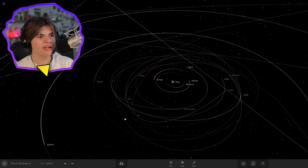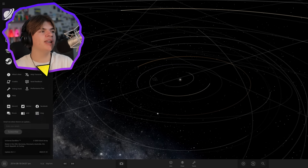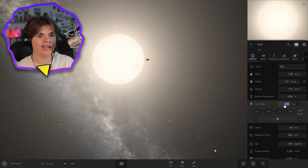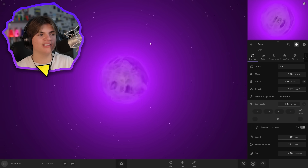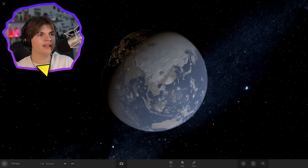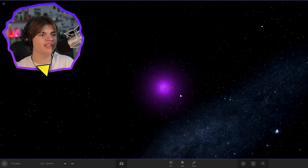Wilbert says: 'Combine a negative luminosity star and a positive luminosity star and see what happens.' I already made a video about negative luminosity stars. Basically, you take a star, go to luminosity, and make it negative. This makes it cool things down instead of heating them up. If you put Earth close to it, you'd think it would burn up, but it actually freezes — it still gives off light, but that light carries cold energy instead of heat.